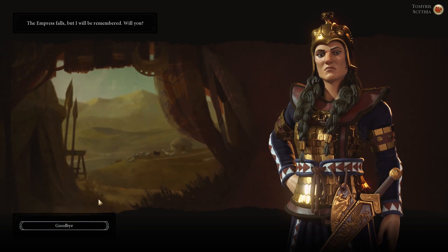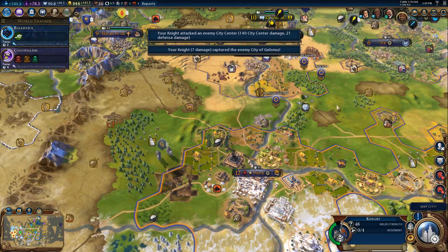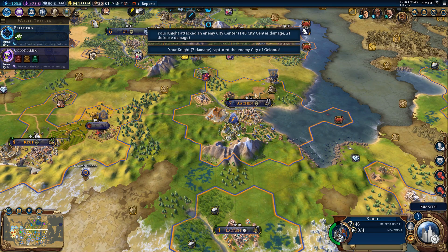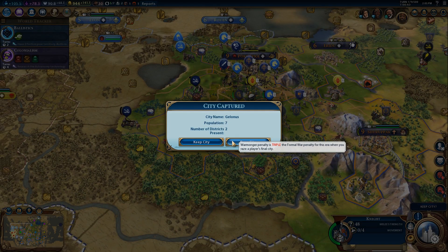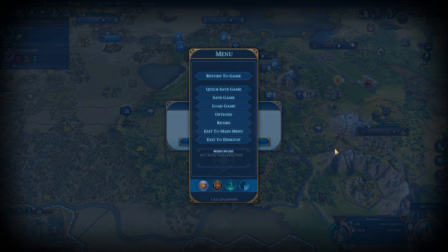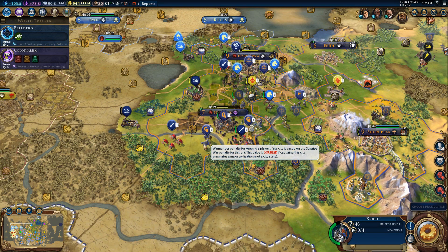I'm pretty certain everybody in the world will remember me because I would be victorious. Literally nobody else — we're not even gonna talk about these guys. They never existed. Don't worry about it. Keep city — triple woo! Keeping a player's final city is based on the surprise war penalty for this era. This value is doubled if capturing this city eliminates a major civilization — ouch. But raising it is worse. I've already clicked on it, so I guess we're keeping it.